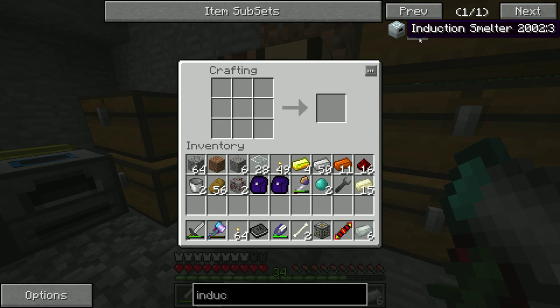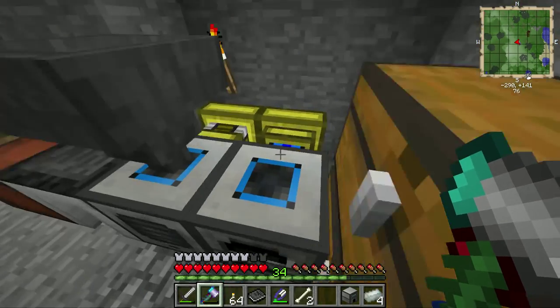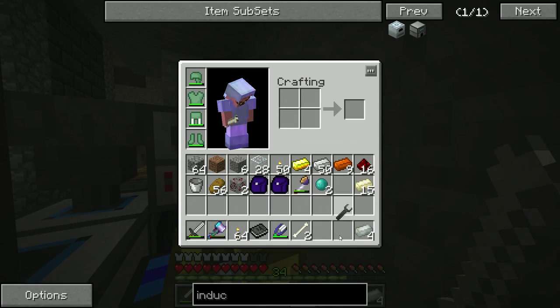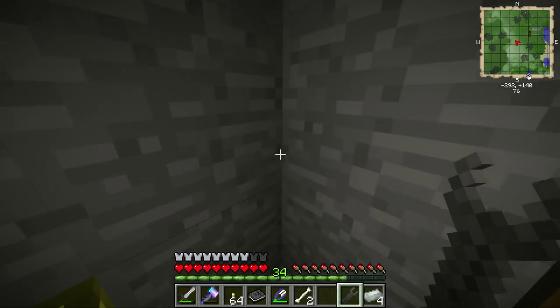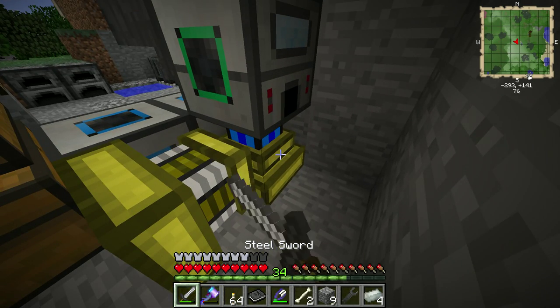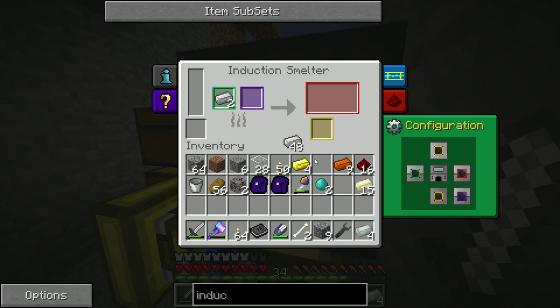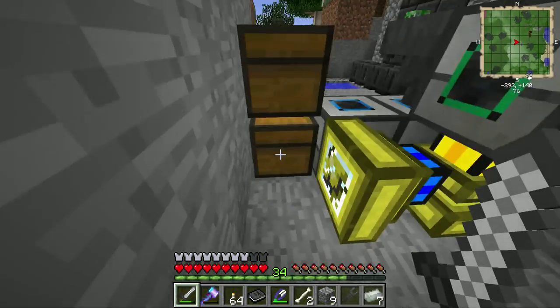Come over here, right click — and we now have our induction smelter. The nice thing about this is in the future, instead of having to convert it into dusts, I can just put two iron in there and one ferrous, and you can see it'll smelt and give me three Envar ingots to begin with. Yep, and there we go — so that'll save us from having to do that in the future, which is a nice little change.